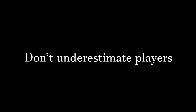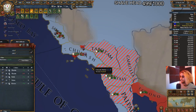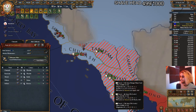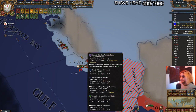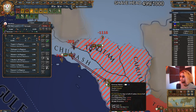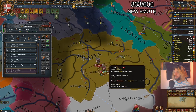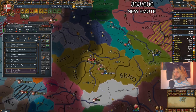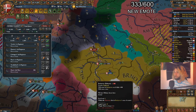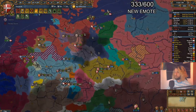Don't underestimate players and never treat them as you would an AI, especially when it comes to warfare. A player is more likely to commit very hard for small or insignificant wars, and players are also more likely to backstab and completely ditch you the moment you get declared on. There's a meme in the EU4 community that AI allies are more trustworthy than player allies.